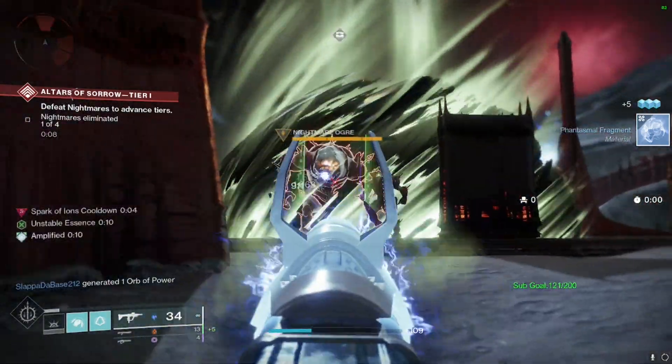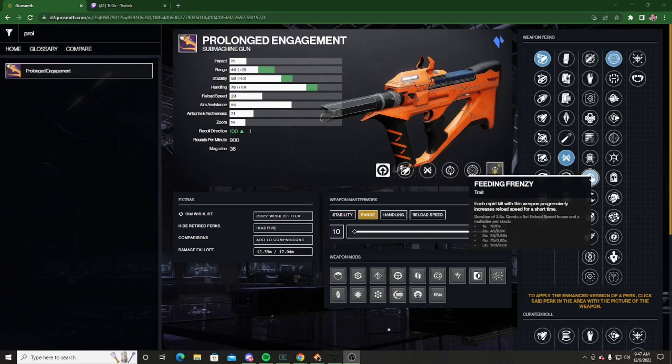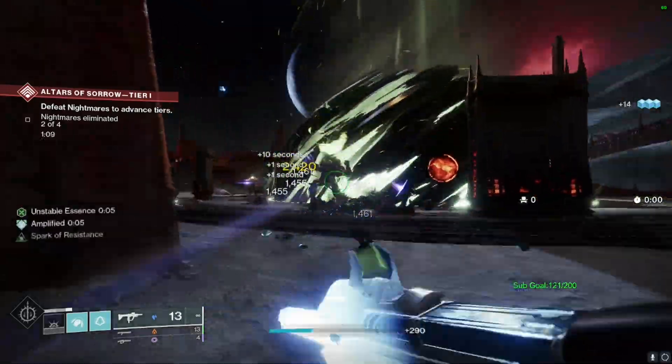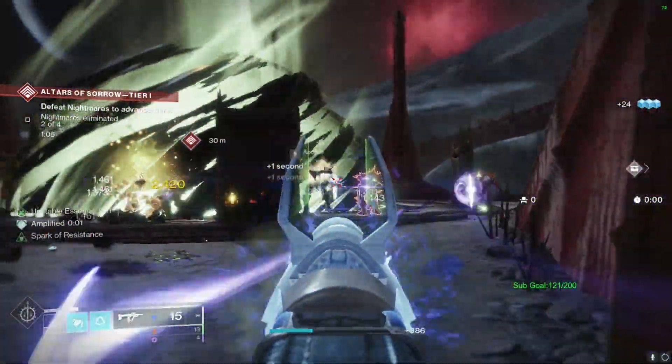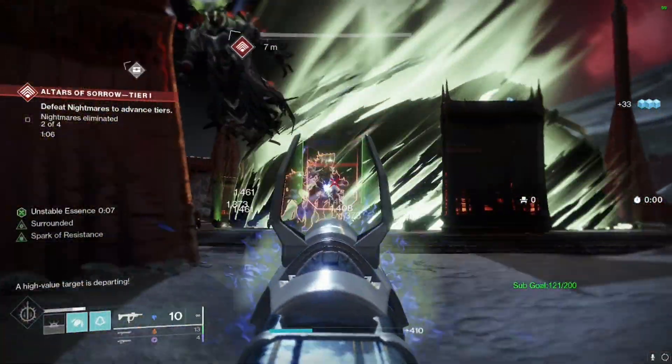Another good perk combination for this gun is Feeding Frenzy and Frenzy. These two perks combined are probably some of my favorite combinations on an SMG. Feeding Frenzy paired with Frenzy on top of the extra damage just makes it so you're in combat doing a lot of damage and reloading pretty quick. It means you don't really need a Reload Speed Masterwork or any reload perks, because Feeding Frenzy will be up for a decent amount of time anyway.